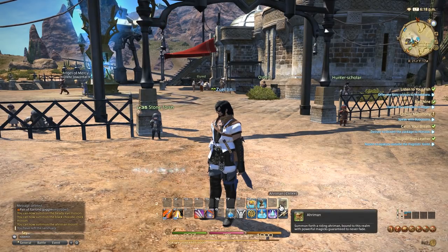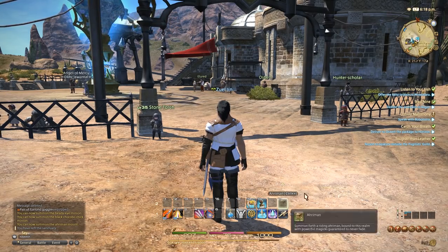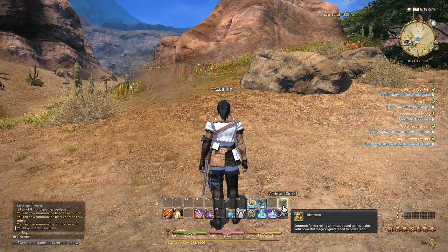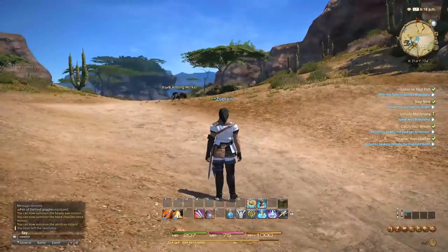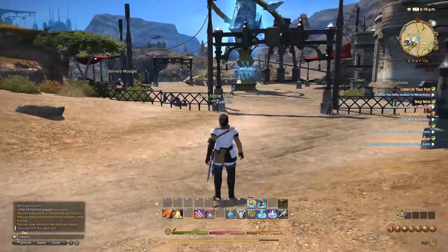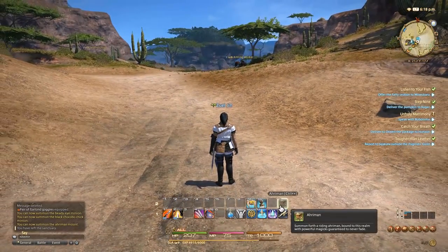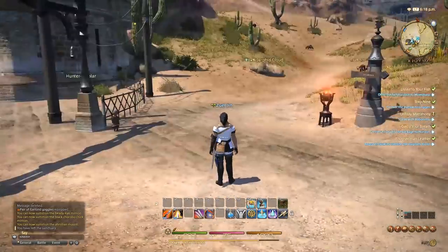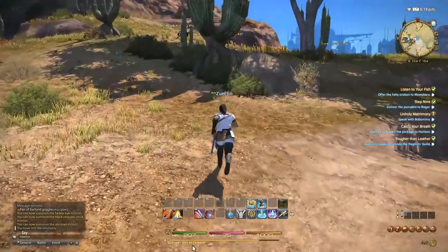Let's check out the mount — unauthorized to summon mount? Why? Why can't we summon the mount? I wonder if it has to do with my expansion or something. Do I have to buy Heavensward? Were mounts introduced before that? I'm going to have to look this up. Let's quickly hit this quest and I'll figure it out by next episode, I promise. At least y'all got to see a couple little minions.